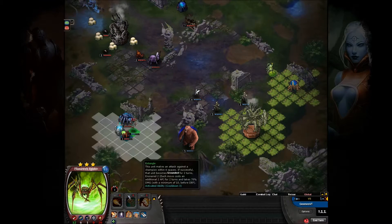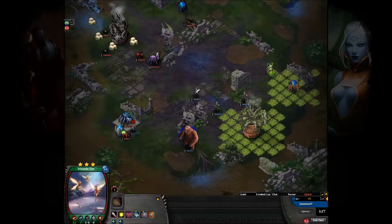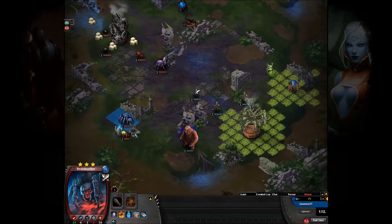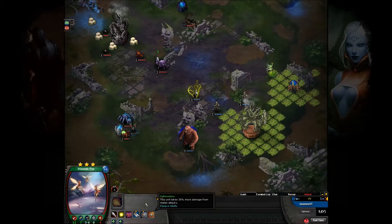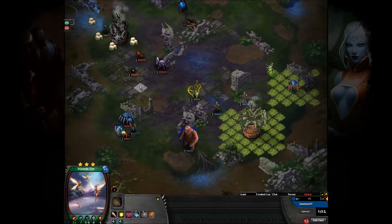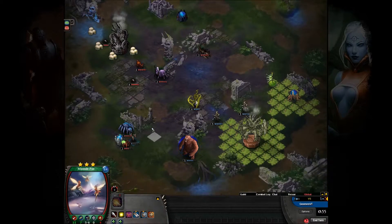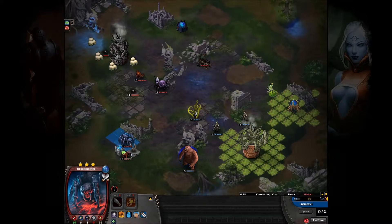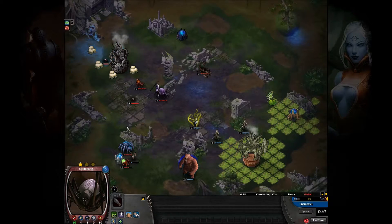So there he is moving in with the Flame Web, since he's not going to be killing it. What he could have done was move in with the Brood Mama first and then hit it with the Flame Web, because then it would have been vulnerable and it would have taken that extra damage it needed to die. But hindsight's 20/20 kind of situation there.